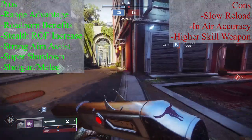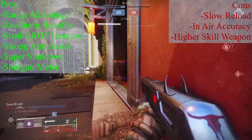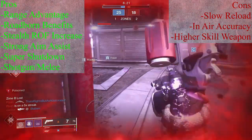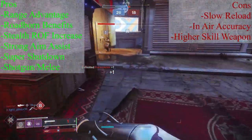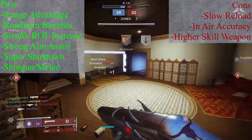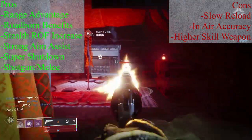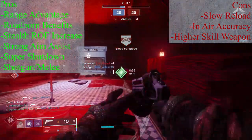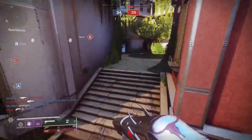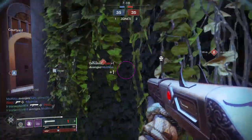So the verdict: would I recommend using Chaperone in the Crucible? This is all going to depend on your skill level and how much time you're willing to invest learning the slug shotgun archetype. They are not friendly and they are not forgiving, but they are powerful and they are rewarding. For rumble or comp game modes where so much can ride on a single kill, Chaperone is probably a fantastic option for an adept player. But if you hang in the quick play game modes and play the Crucible more casually and don't have the time or patience to master the fine nuances of slug shotguns, I'd probably say that a standard shotgun is going to be the better choice for you.